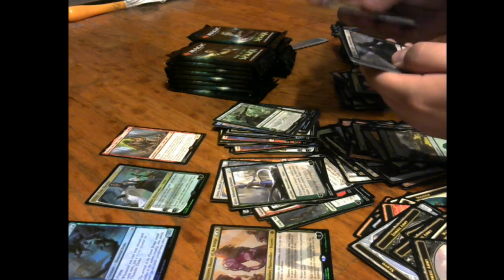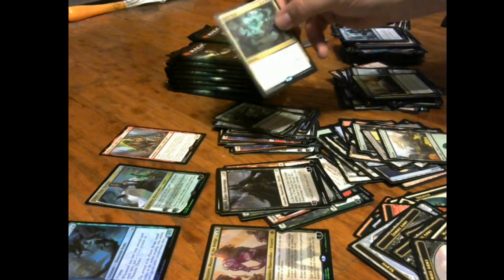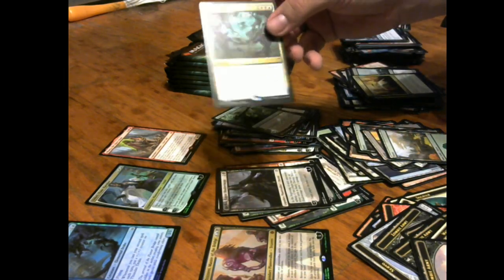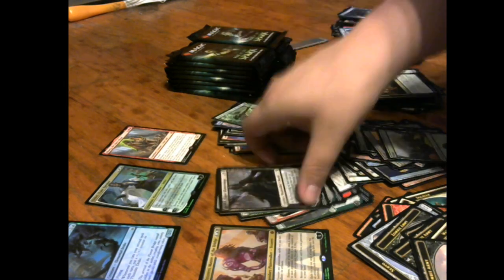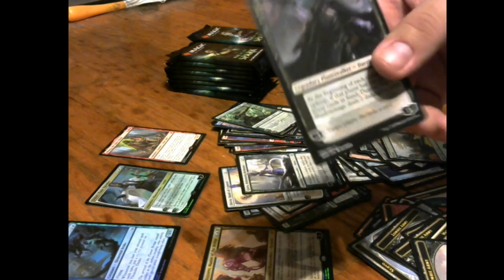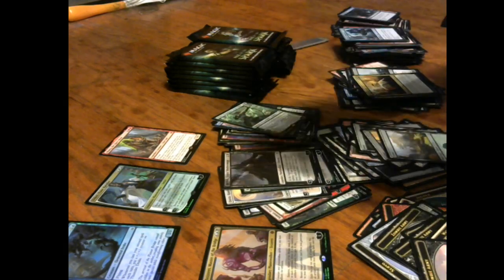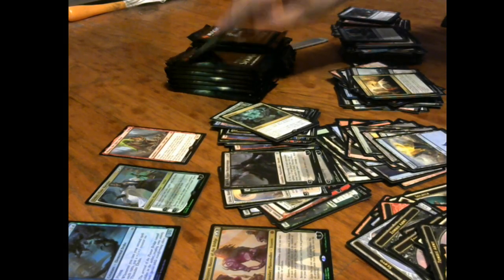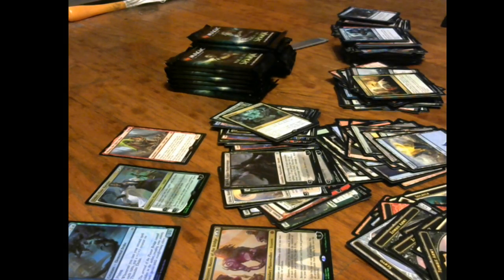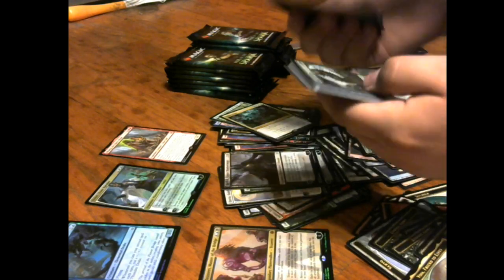Death Sprout, Eternal Taskmaster, Davriel — nice! And Time Wipe — oh, Time Wipe, that's a good rare! Is that a misprinted Davriel? Nope, that is actually how the card art looks — his black magic's leaking onto his own name. That is cool. We're more than halfway through the box now — one mythic, and it's a good one. I haven't seen any Finales — that troubles me a little bit.